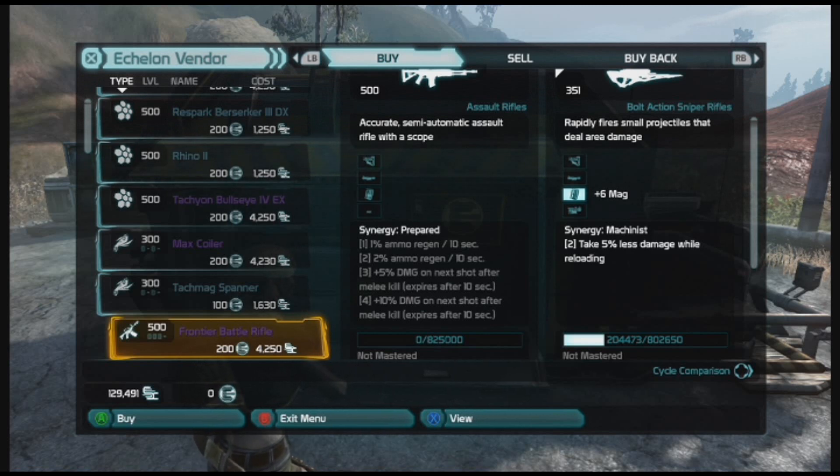You don't have to have all four to activate it - if you slide the first mod in and it has synergy Prepared on it, it activates. Slide the second one in, the third, and so on. Some of these synergies are kind of weird - the last three or four sometimes don't really do much for me. But Prepared is actually a pretty good one because it's got five percent damage on the next shot after a melee kill.